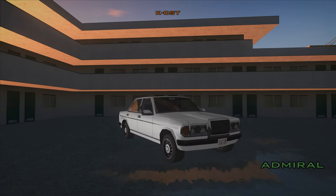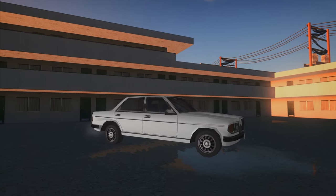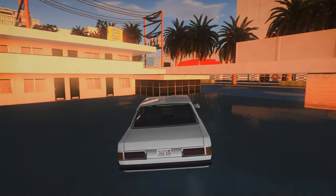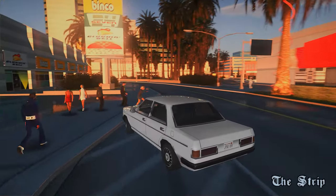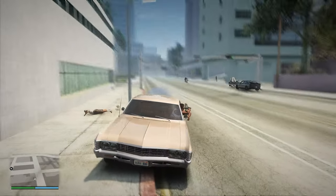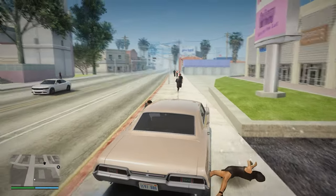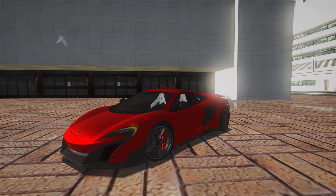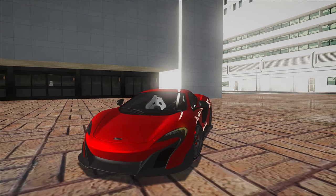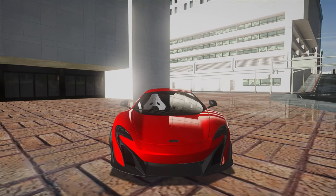Next up we have Fixed Handling. Some of the cars in San Andreas feel like you're driving on ice — well, not with this mod. It gives you a more realistic feel to your vehicles and makes those tight turns a lot easier to handle. And if you love a good drive-by, that's where the Improved Drive-By mod comes in — it makes gang wars a lot more fun and less frustrating. We also have Improved Vehicle Features, which adds cool new options like breakable glass, working lights, and indicators. It's like having a whole new fleet of cars.